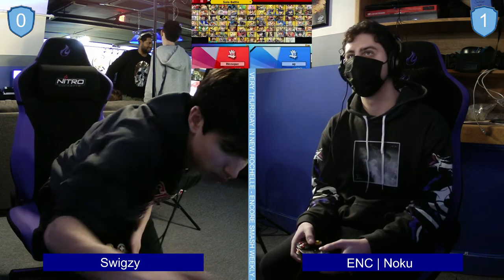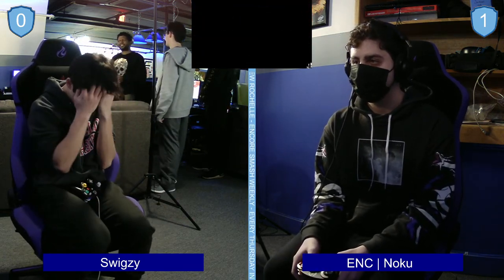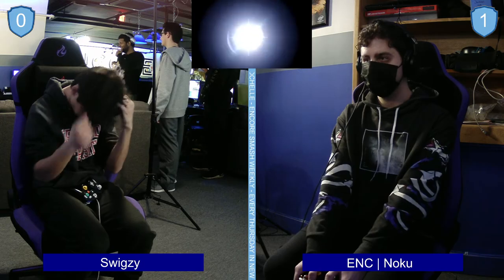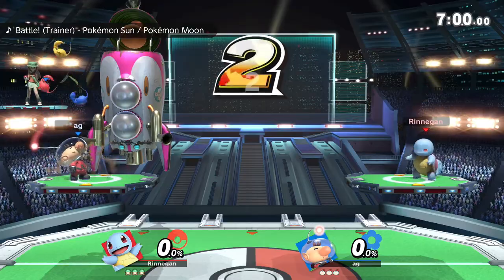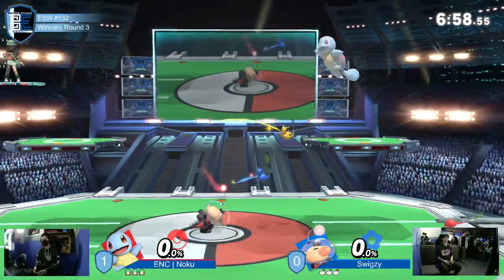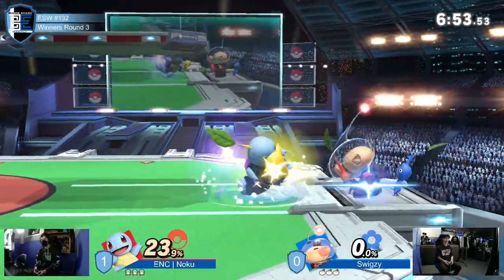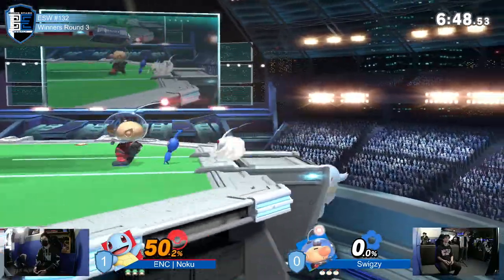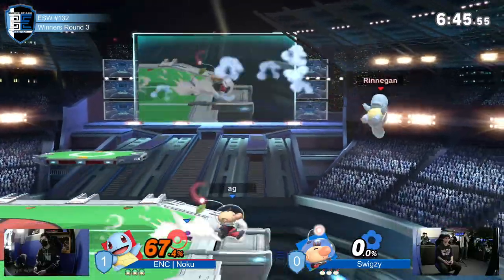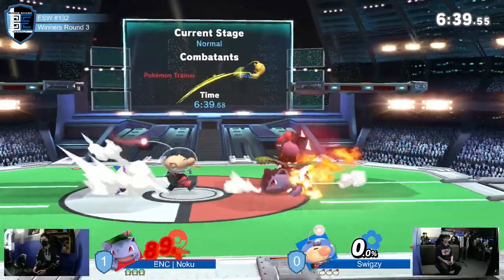Really hoping for Swigzy to take the adaptations from the stuff that he did — fix what he's getting punished on, understand that Noku's playing patient when he just sees Swigzy throwing out Pikmin, maybe going for a grab every once in a while. Getting close to PT is not always the right choice. I think Swigzy's still trying to find that golden medium on where to be against PT — he's getting clipped a lot by Squirtle and then Ivysaur chews him up.